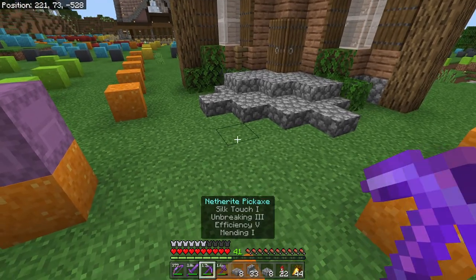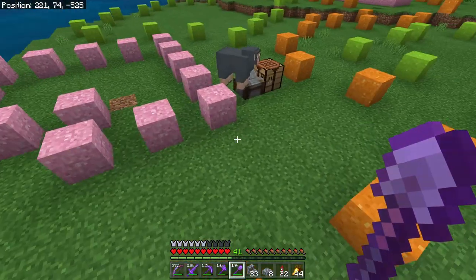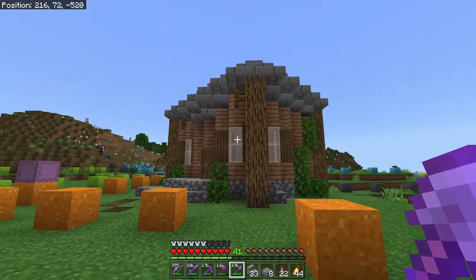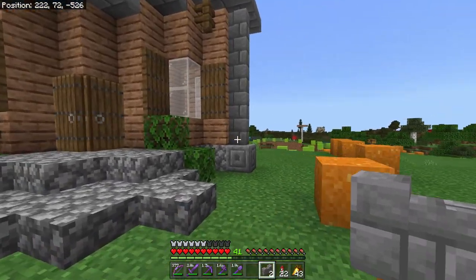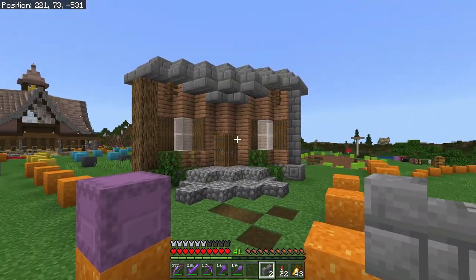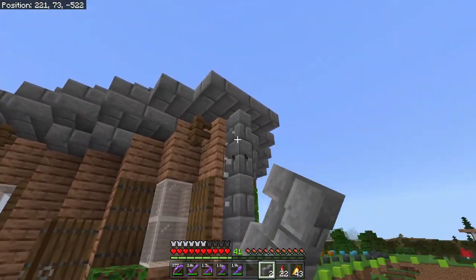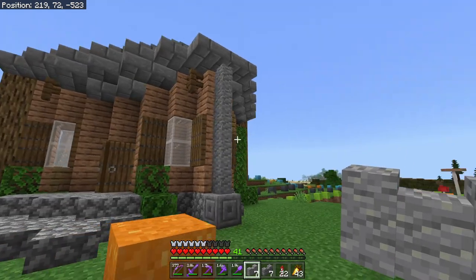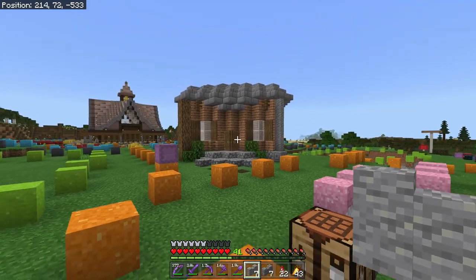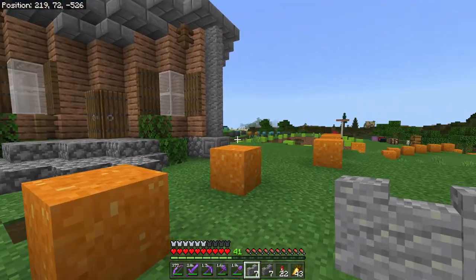Let me get a shovel out and add a little bit of pathing coming over here to the roadway. This roadway is getting really close to the front of our house, which means we might end up pushing it back a little when we get to it. I'm debating whether to use stone brick or andesite for the foundation. The stone brick feels too flat; I think I like andesite — it'll tie in with the roof and break things up a little. We're going with andesite.